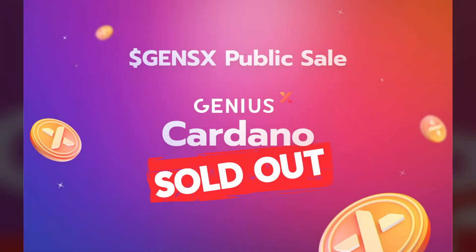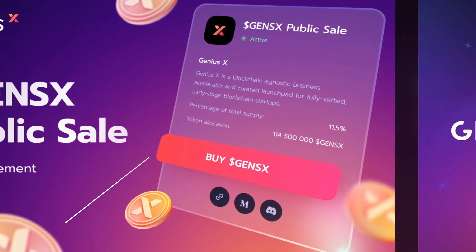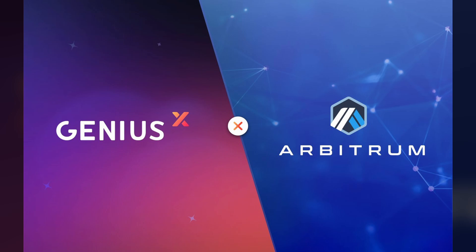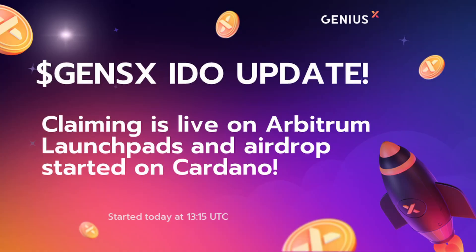Welcome to DAP Central, my name is Farid. In today's video I'm excited to share that we now have a brand new token launched in the Cardano ecosystem - the GENS X token. Over the past week I've covered their TGE as well as their token public sale, which concluded on Cardano as well as on Arbitrum, done in collaboration with ArbiPad and Red Kite on the Arbitrum network. We also saw the official launch of the Arbitrum-native Genius X launchpad.